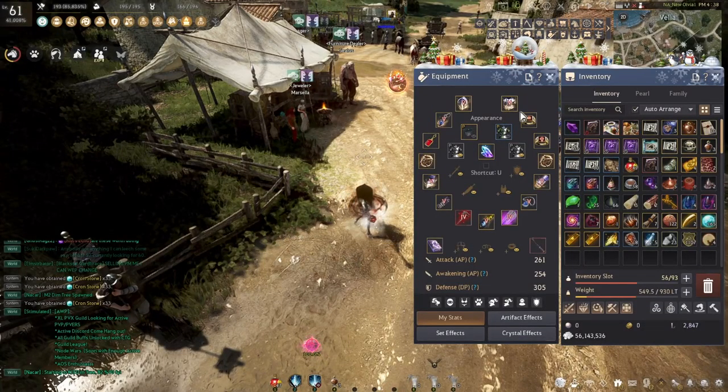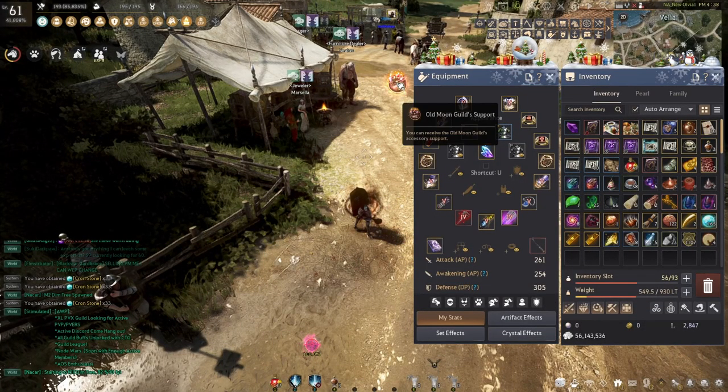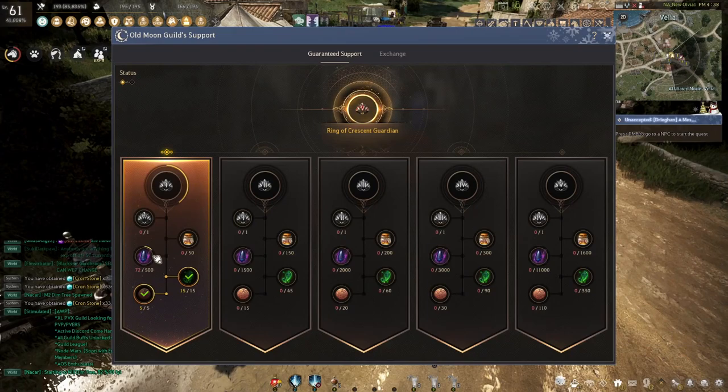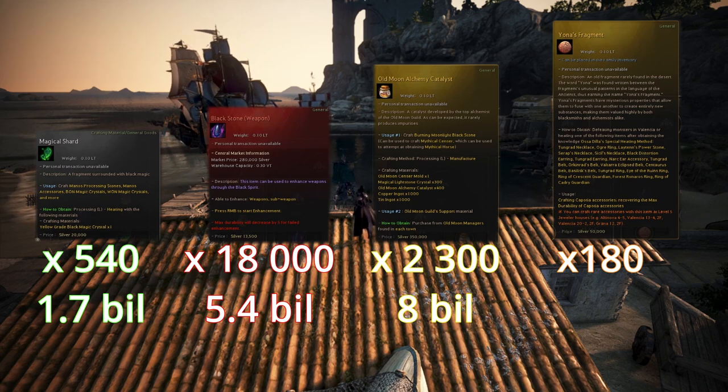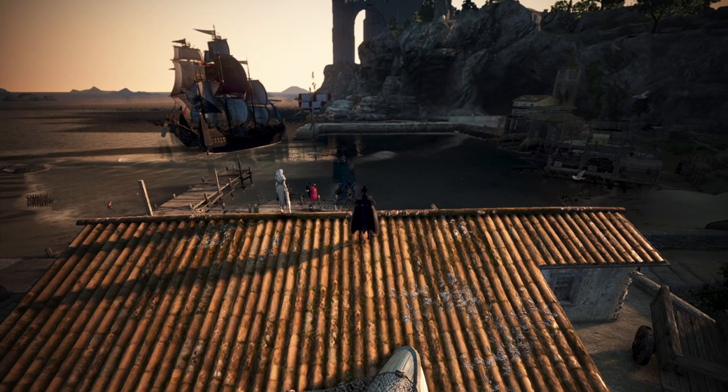And once you have gotten all your materials, you just click this button, left click them - and this is all just for one PEN accessory by the way. Now that's my brief guide for this, so let's go over some tips.